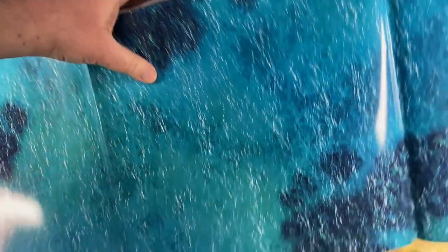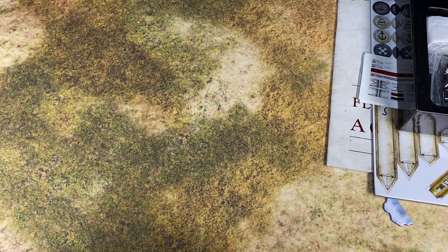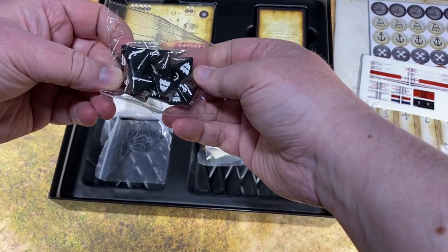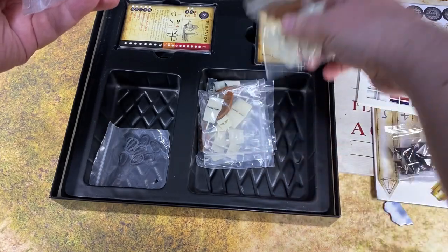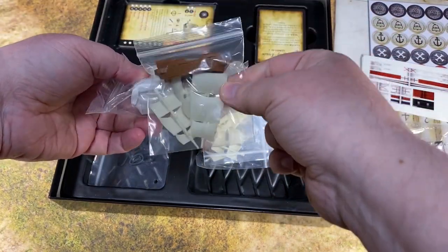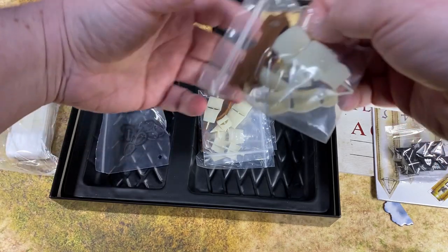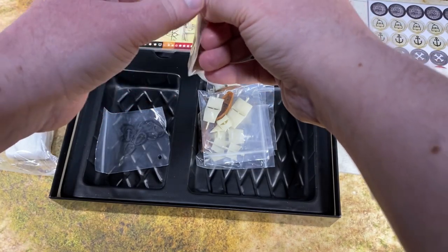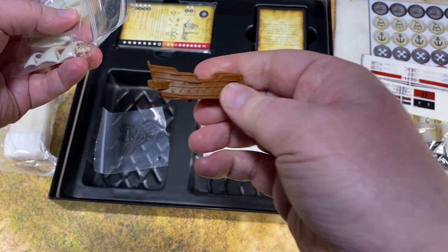I plan on expanding Oak and Iron and getting more ships for larger fleet battles. The core set comes with six ships already, giving you quite a range, with the bigger ships available in expansions. The dice are a little different from Blood and Plunder dice. There are also clear plastic bases the ships sit on, which show the gun shooting range.